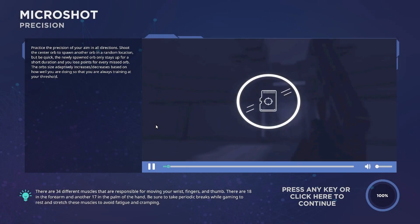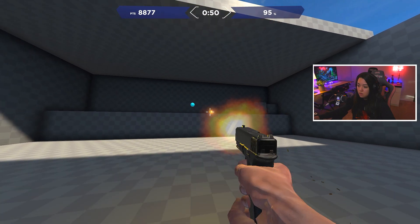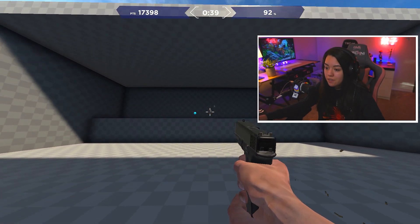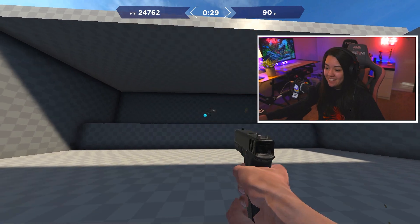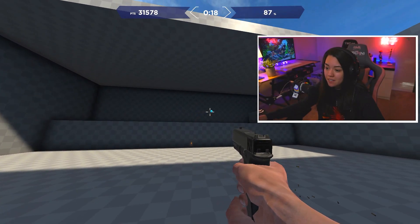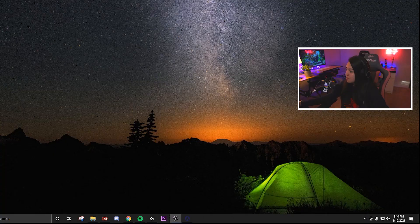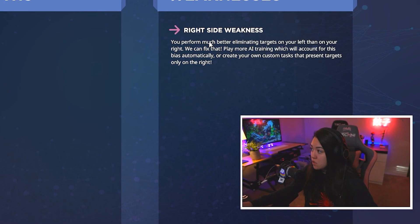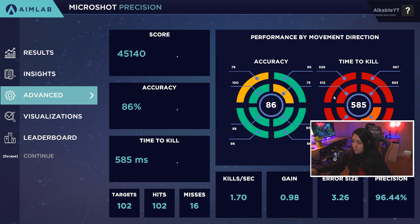Micro shot — we're going to give micro shot a go. Whoa, this one's hard. I can't even do it. I know you guys are way better than me at this. These micro shots kill me. This is actually awesome though, and like rewarding. Am I even doing this right? I'm really slow, I take way too much time to line it all up. Strengths: none. Weakness: your right side. You perform much better when eliminating targets on your left and your right. Interesting, this is so cool. Error size — I don't even understand all this.